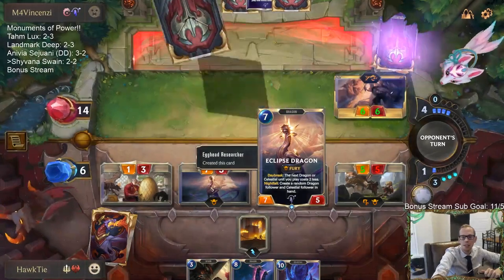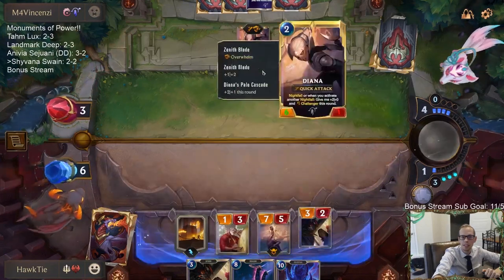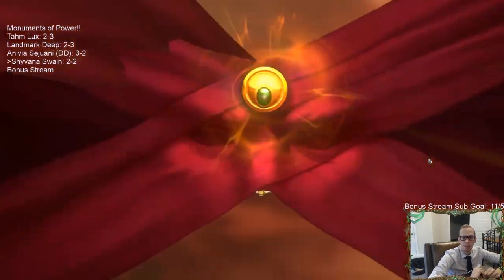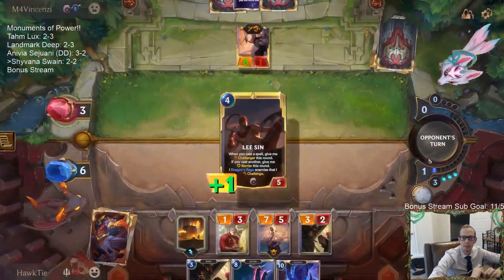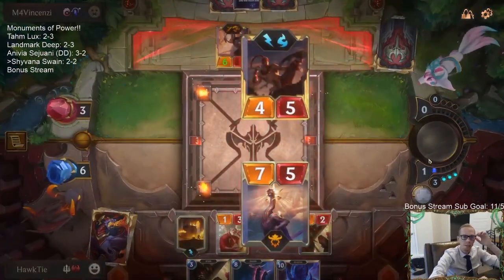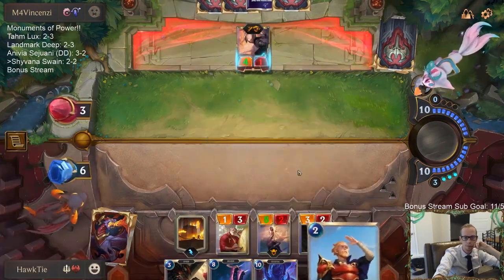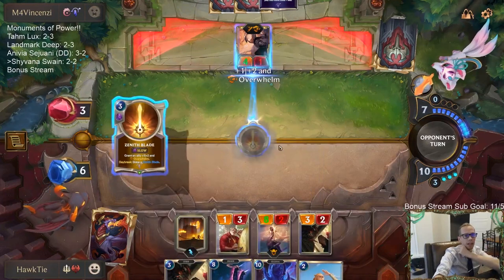Diana stays alive here. Which means if they don't play anything else, Diana will be the weakest thing — so Diana and the Eclipse Dragon fight. Oh no, they play Lee Sin, so Lee Sin will be the smallest thing. They'll just play their Lee Sin to die. They're going for lethal with the Overwhelm, because it can have Challenger if they play another Nightfall card.